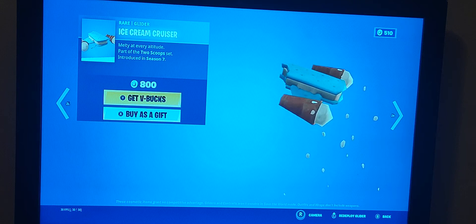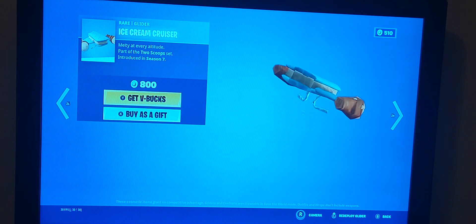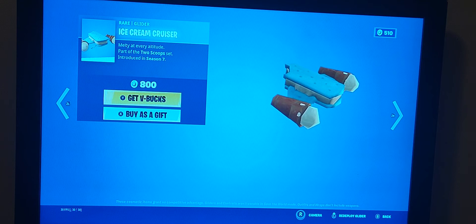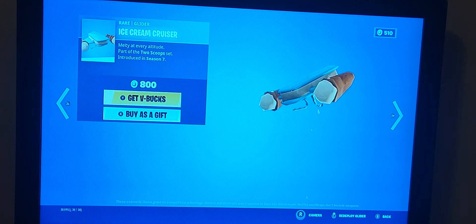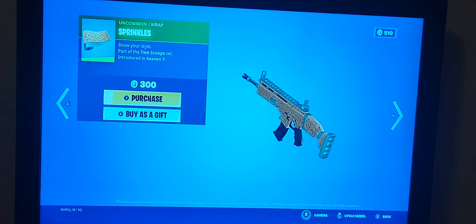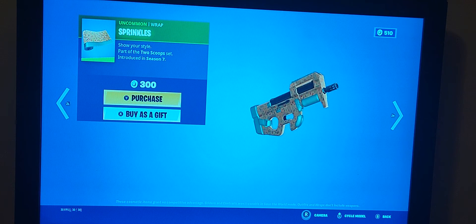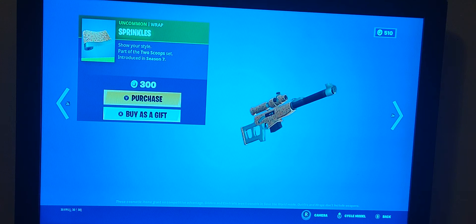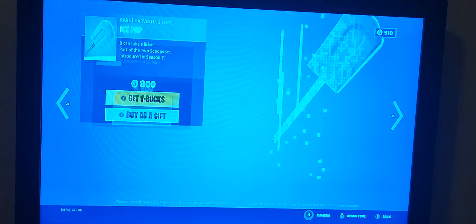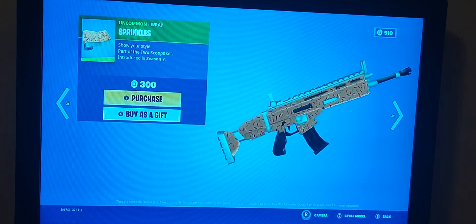The Ice Cream Cruiser is back. I actually really like this — pretty good combo wise. I really like the animation they chose for the ice cream drippings and the cones, and really good colors. Sprinkles is also back. Pretty good. I would say maybe have some type of Little Whip colors, like the cone, or some brown on it.